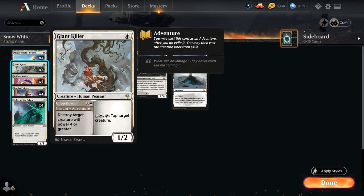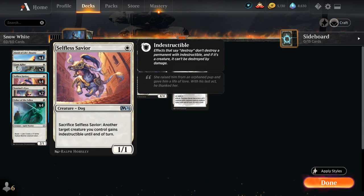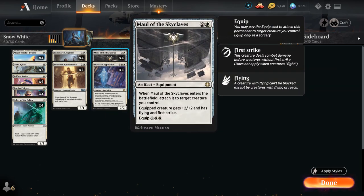We have 2 copies of Giant Killer, which can be used as an adventure to destroy a creature with power 4 or greater, or as a 1/2 human peasant that for 2 mana can tap target creature. We also have the full playset of Selfless Savior — a 1 mana 1/1 that we can sacrifice to make another creature we control indestructible until end of turn, protecting creatures equipped by Maul of the Skyclaves so we don't have to spend mana re-equipping.